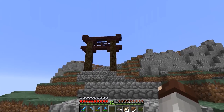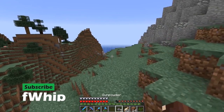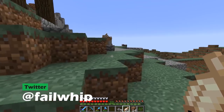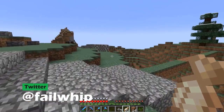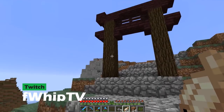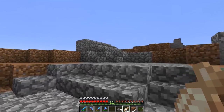Hey everyone, welcome back to Decidedly Vanilla. Last episode we started building up the big custom terrain we're going to be working on here and it's turning out really cool so far. We got to get a bridge in here soon, but last episode we built up these first cliffs and put in our first shrine gateway kind of leading up into the city.